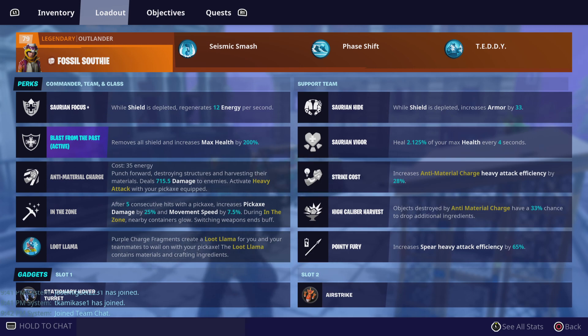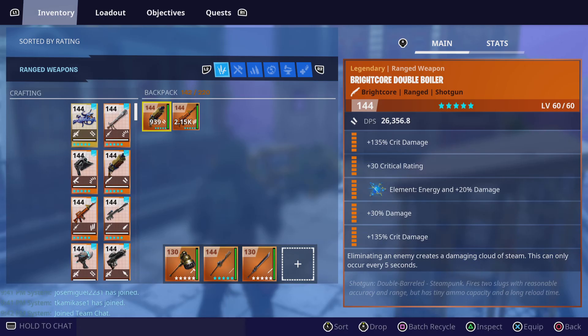A lot of people used to criticize Saurian Vigor, but you're constantly regenerating health every four seconds — it can't be bad. Then you get your Strike costs so your heavy attack efficiency is increased by 28. You get High Caliber Harvest for a 33% chance of getting more stuff every time you harvest with the charge. But the kicker is Pointy Fury — it's a ninja with heavy attack efficiency of 65%.